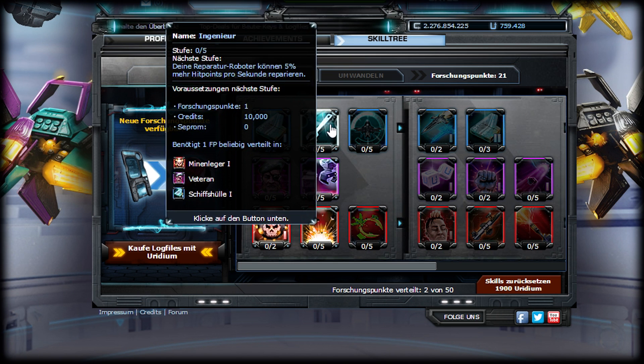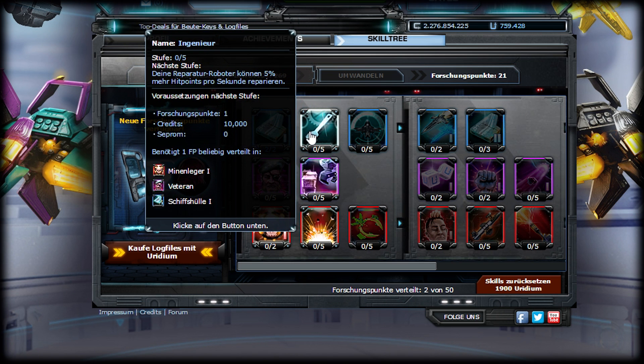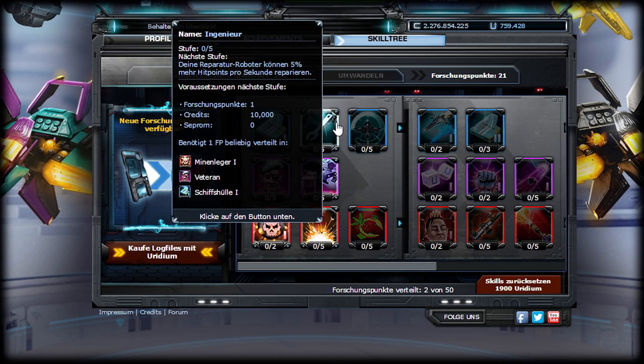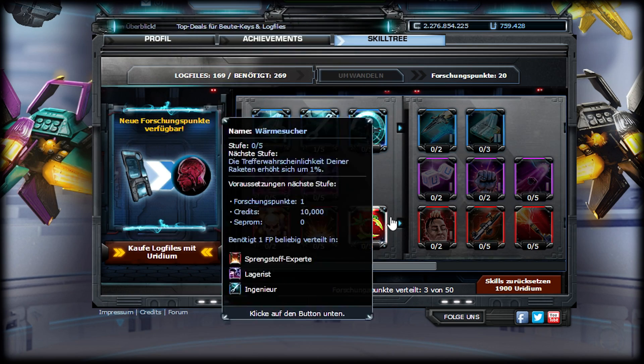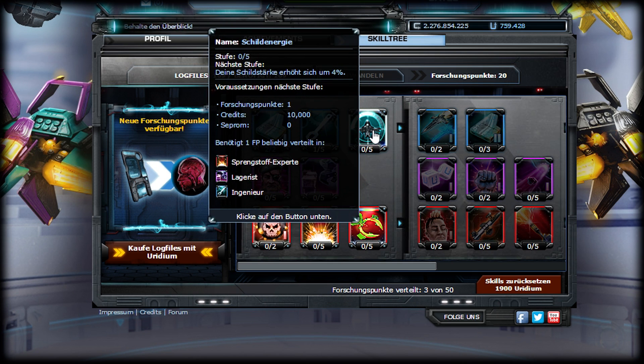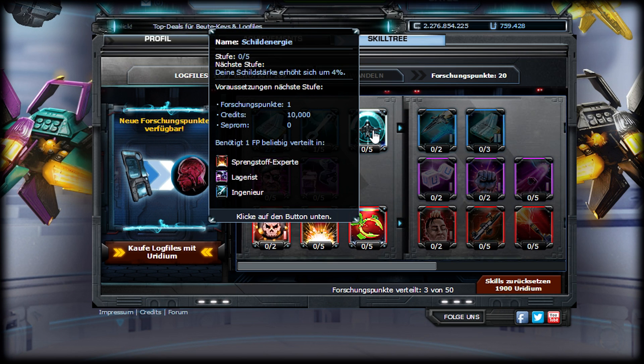Then the engineer — you have to skill it, otherwise there's no other way to keep continue clicking. Shield energy is next, which makes your shield stack. I think it would be better if I changed the game to English — give me one second.